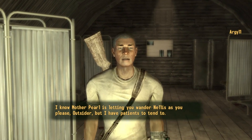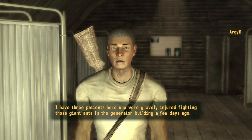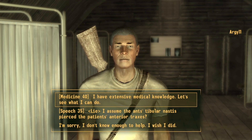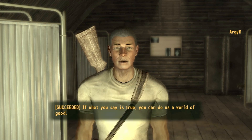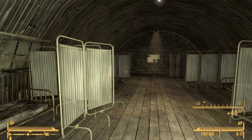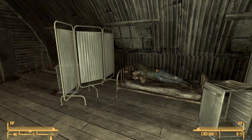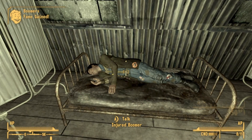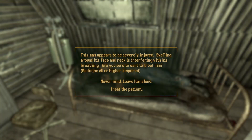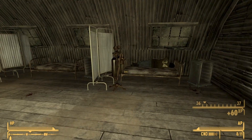Go ahead and speak to Argyle and select the first option about making yourself useful. Then select the first option that you have extensive medical knowledge. This is where the medicine skill will come in handy. There will be three patients in three of the beds — go ahead and cure them. You will earn yourself a little bit of fame with each one.